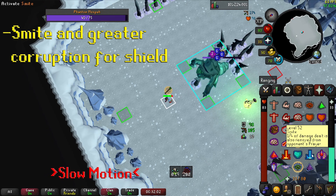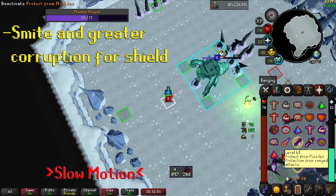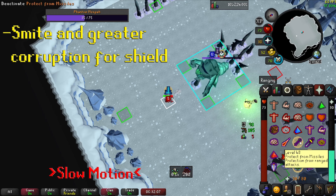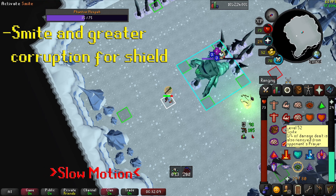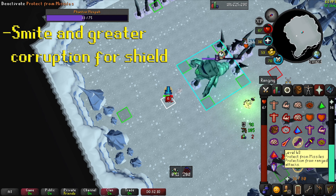Then to smite him, you want to attack him on a different tick than he is attacking you. As soon as you see the XP drop or the animation of the crossbow, you can switch back to Protect from Range. I usually let him attack once to see if I attack at the same time or not. If I do, I click on the ground and restart attacking to not be on the same tick as him.